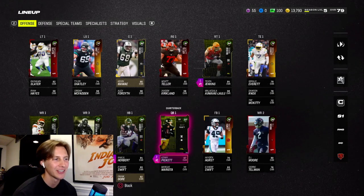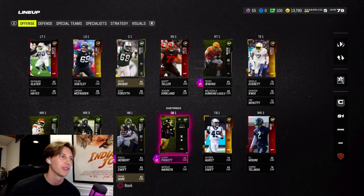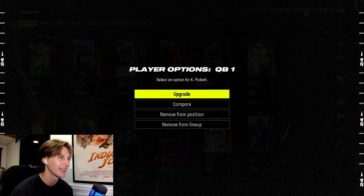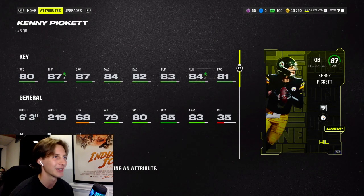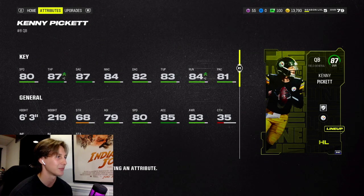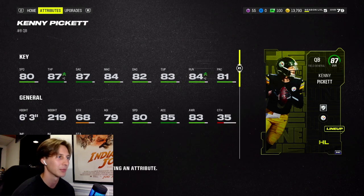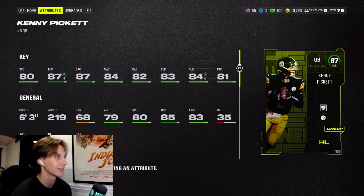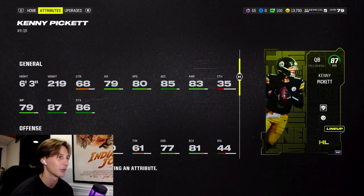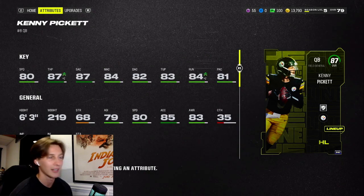Yo, what is up guys! Madden 24 has officially dropped and for my first gameplay I'm going to use the best quarterback in the game — Kenny Pickett. Interesting choice, but looking at his attributes compared to all the other quarterbacks, he blows them out of the water with his throw power, accuracies, and he's even got 80 speed and 81 ball carrier vision. This man can definitely move around in the pocket.